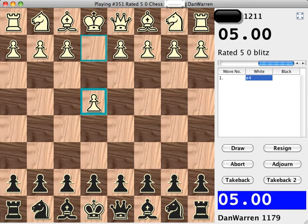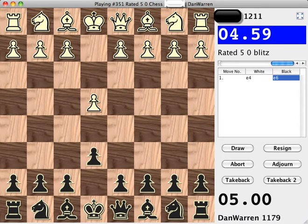Hi, this is Dan. Today I'd like to play a game of 5-Minute Blitz Chess on FICS, the free internet chess server. My opponent opened pawn to E4, and I answered pawn to E6, the French defense.